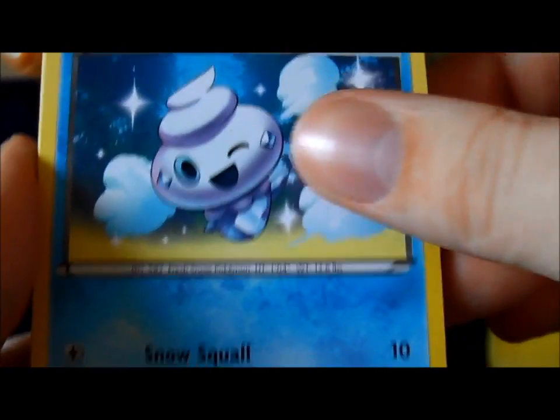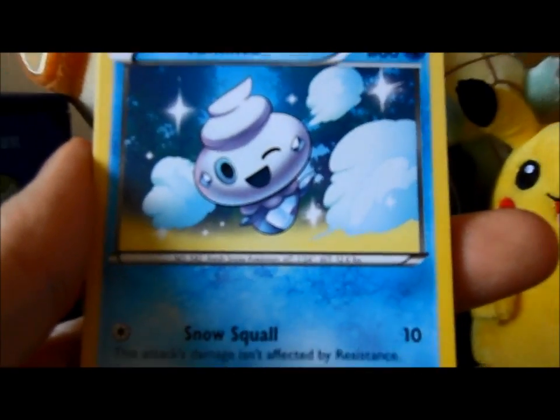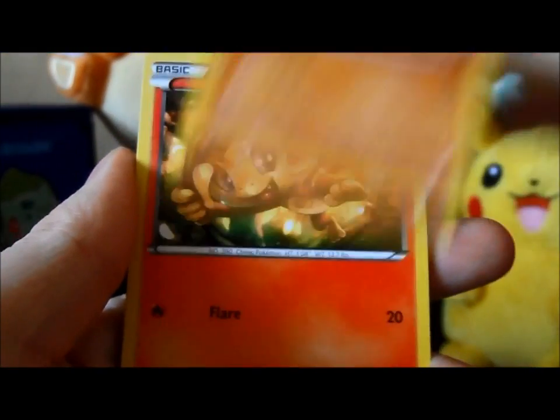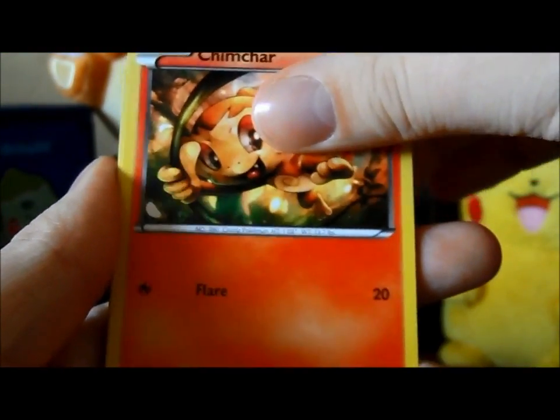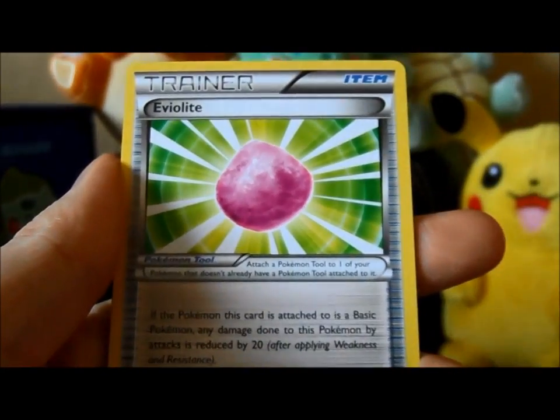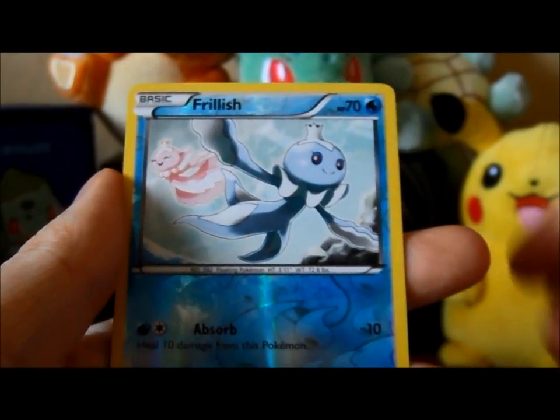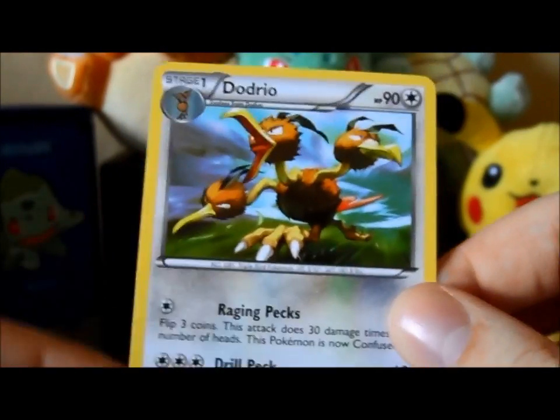Got a Vanillite again. There we go. Vanillite, Riolu, Chimchar, Magnemite, Fanfee, Wattrog, Eviolite, Magneton again, a Reverse Frillish, and a Dodrio.